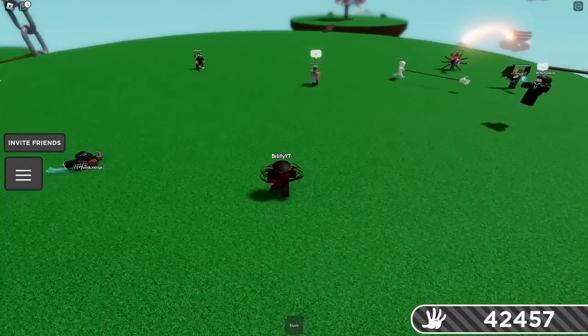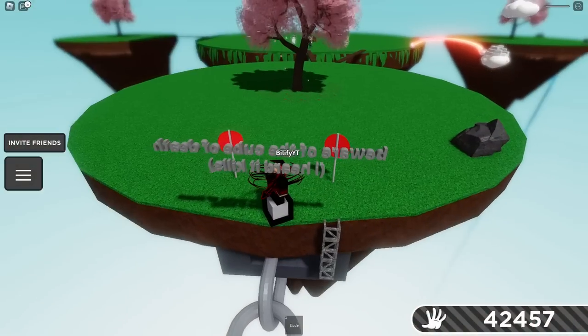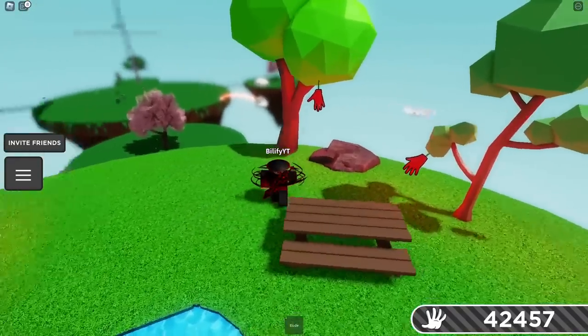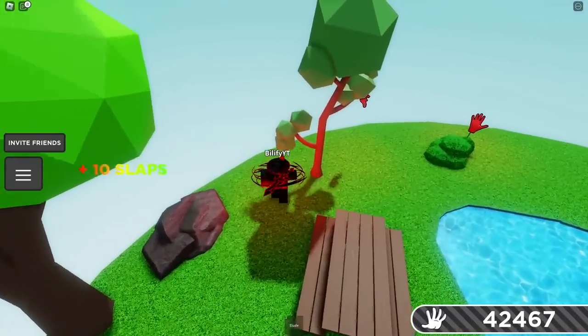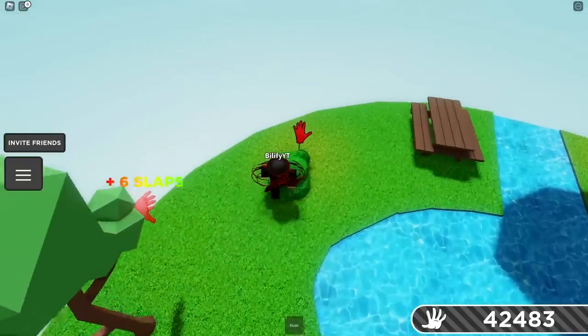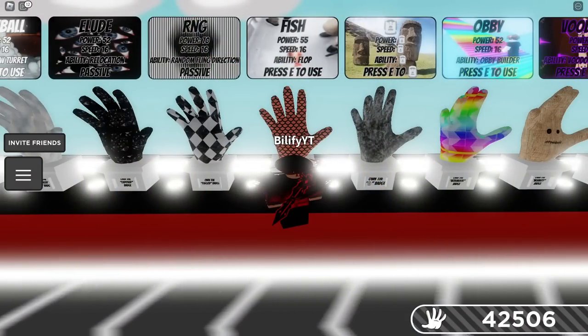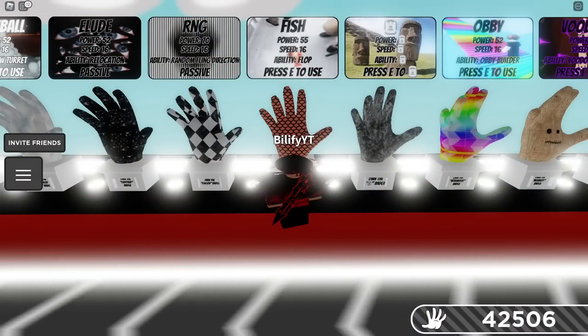If you just have the passive where you have the elude, then you're safe. Well, not if you land on one of these things — then you're not. If they have that ability and you get hit while you're using elude, you are perfectly safe as long as you're not landing anywhere dangerous. This is definitely a counter. If you get hit off the edge, just flop right back in. This is a massive counter.